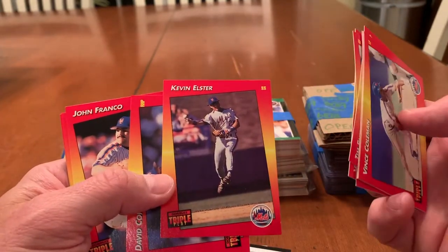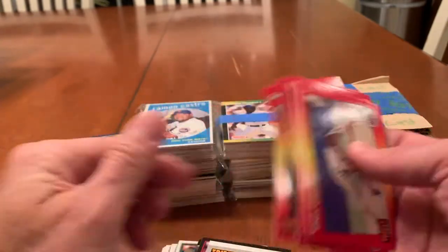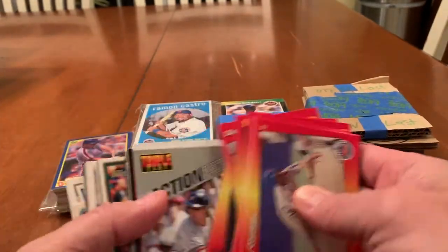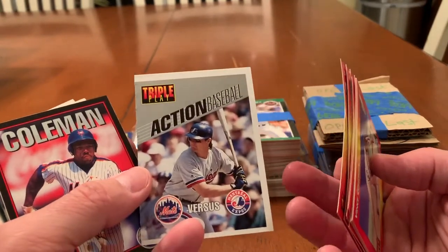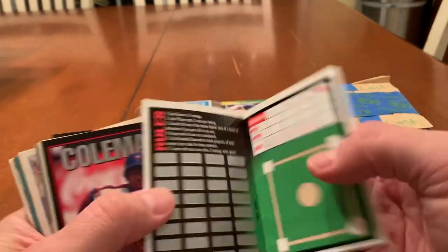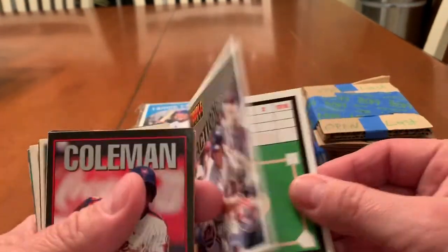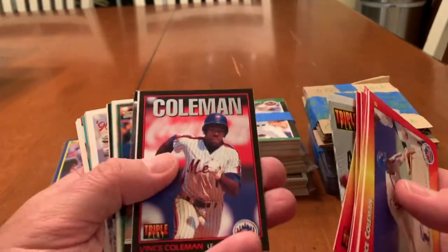It's a pretty cool shot. Coney, Franco, Magadan, Hundley. Triple action — Mets versus Expos. Oh, it's like one of these booklets. That's cool. Vince Coleman Triple Play. There's a gold cup card for Jeff Kent — Topps Gold. Nice.